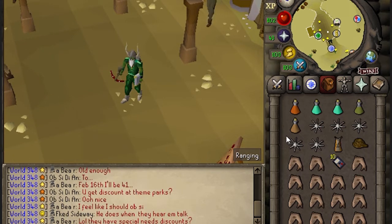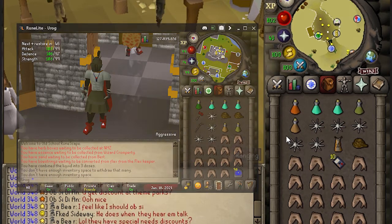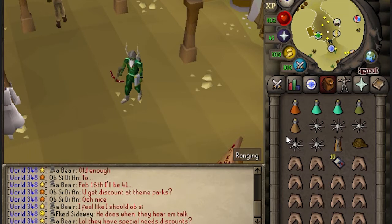On the ult, we're going to wear a mix of DPS and tank gear and bring a Leaf Bladed Battle Axe set to Crush as my primary weapon. On the obby, we're going to wear our best range gear and bring Diamond Bolts E in the ammo slot.